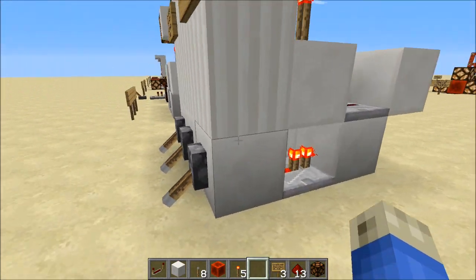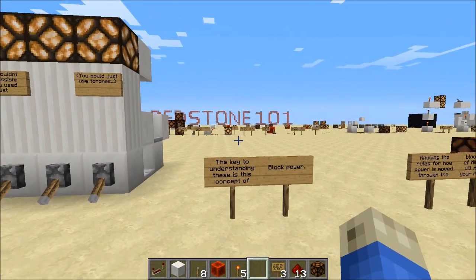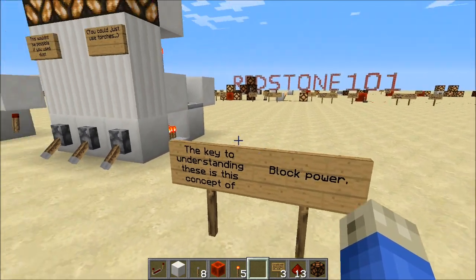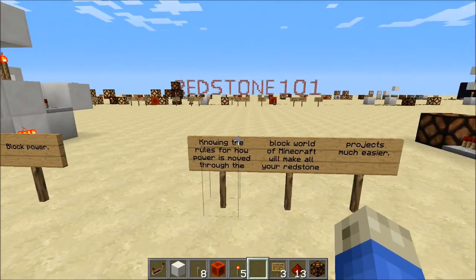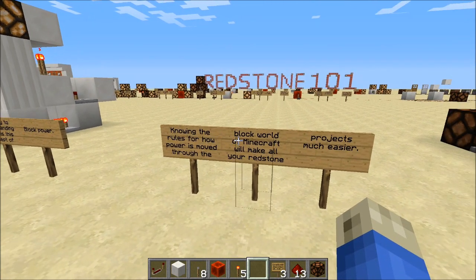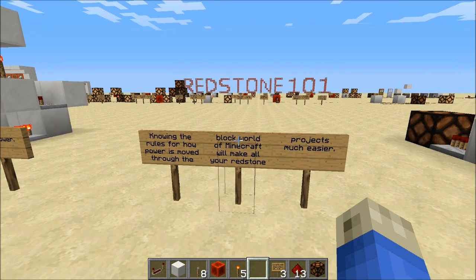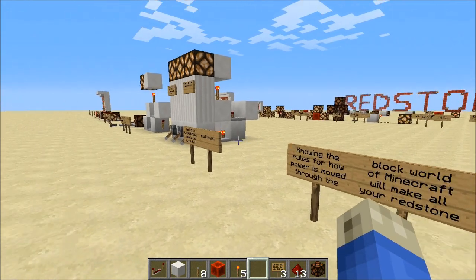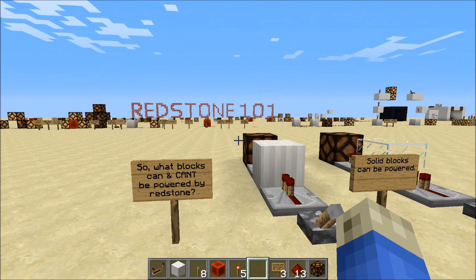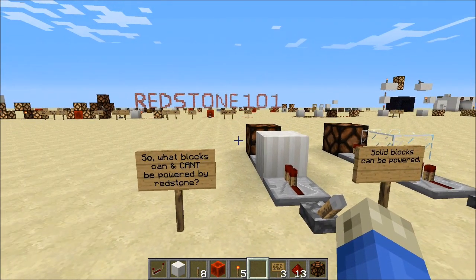I'm using repeaters here to show their unique property and how we're moving signals, because you may want to do that. The key to understanding all of this is the concept of block power. Once you understand the rules for moving redstone power through the different blocks in Minecraft, all your redstone projects will be that much easier.